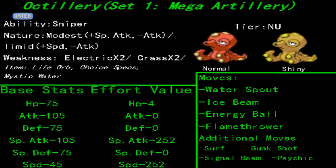For this set, it's a typical special sweeper, so you want to go Modest or Timid depending on whether you want more speed or Special Attack. When it comes to Octillery, you may want to opt for the additional speed. Just like a lot of the sweepers we've done on this channel that are heavy and slow, this one isn't heavy but it sure is slow — it's got to run on suction cup tentacles, and every time it takes a step it gets stuck to the ground.